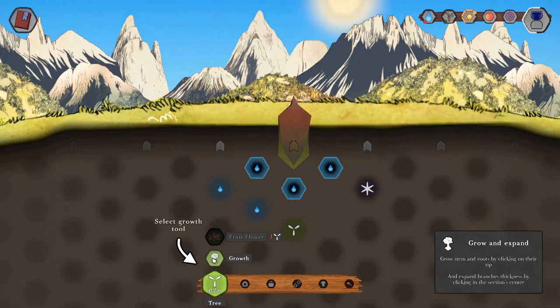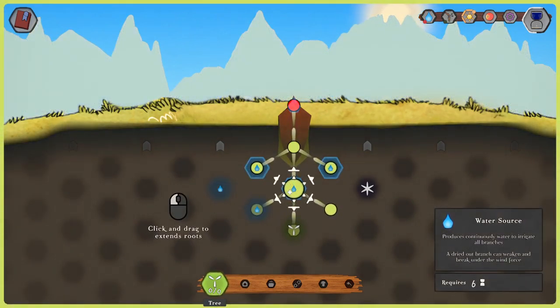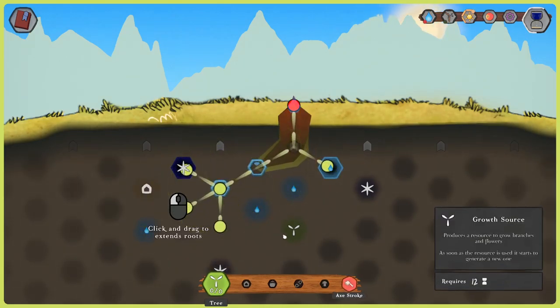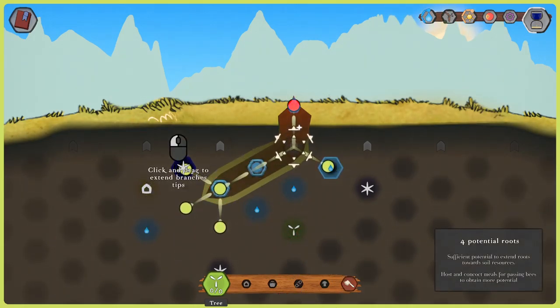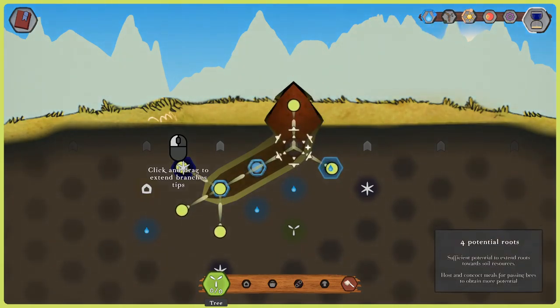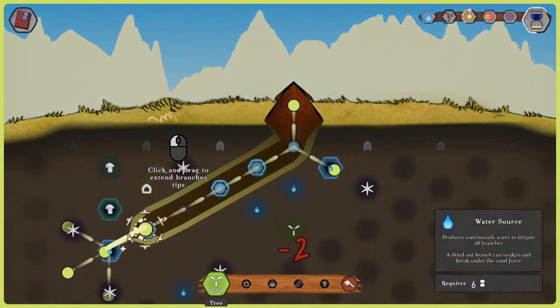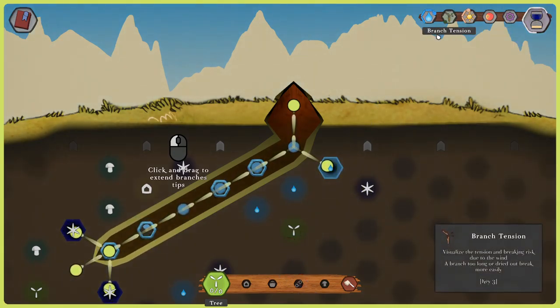Let's click growth. Grow and expand — grow stem and roots by clicking on their tip, and expand branches thickness by clicking in the section center. Let's do a bit of growth. Click and drag to extend roots. So we're going to take this root here and drag it into some water. Click and drag to extend branches and tips — so take you and grow you up. Doesn't seem to want to let me. Maybe need to get more water. More water, please. It's costing me resources to do that maybe? I'm not sure quite how this works.